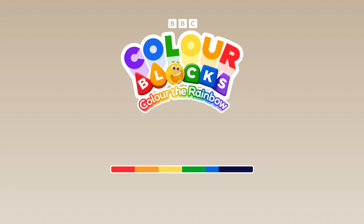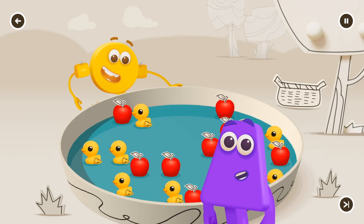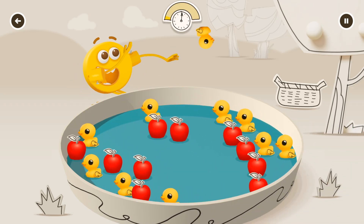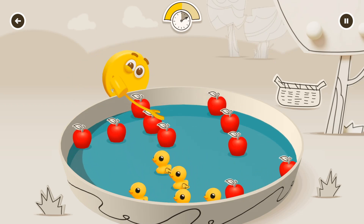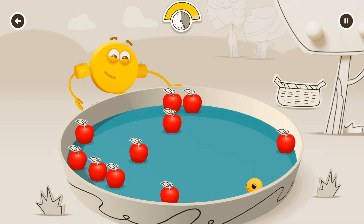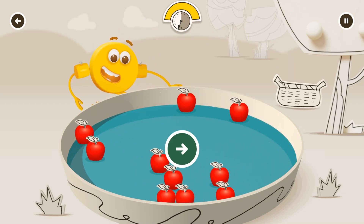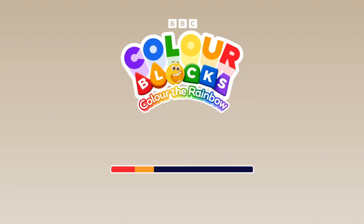Yellow! Help Yellow grab the yellow things by tapping on them when they pass by. The more you grab, the more yellow you'll earn towards colouring the rainbow. Tap the things that float past the colour block to grab them. Some are out of reach — you can't reach that one. Continue. Let's see how much colour you collected.